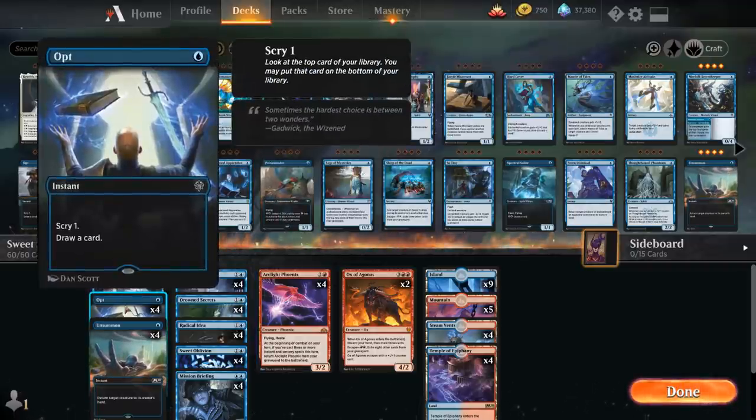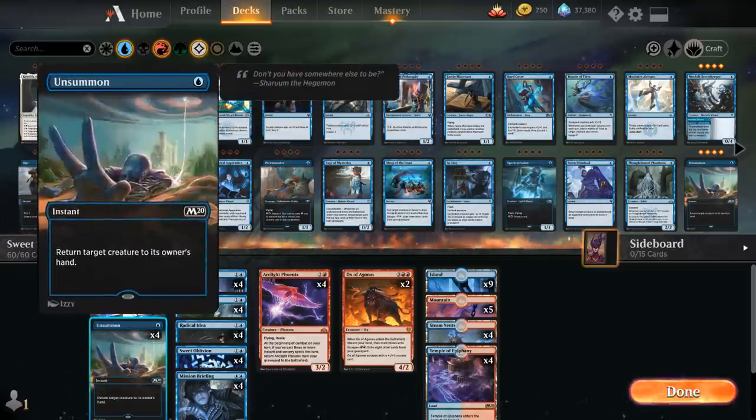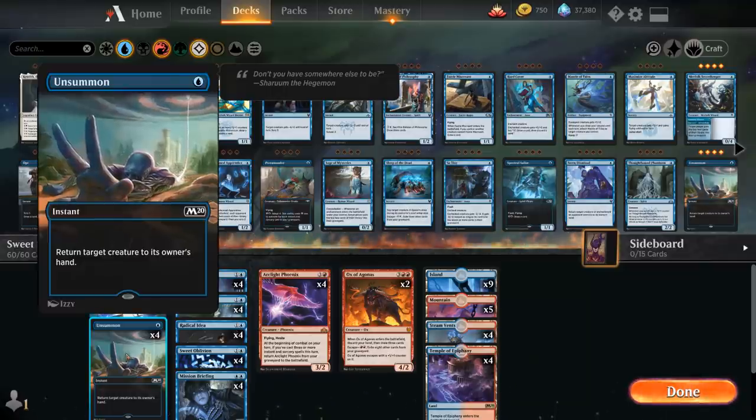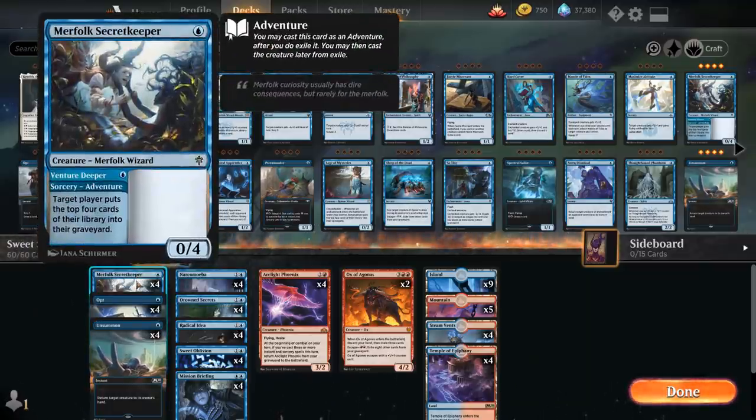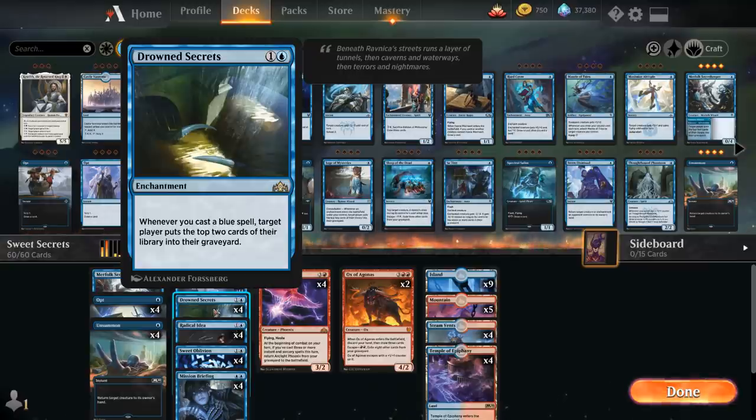We've got the full playset of Opt as a nice one-mana cantrip that also makes it easy to cast three spells in the same turn for Arclight Phoenix. We've got the full playset of Unsummon as our main interaction, and we can also use it to bounce a Merfolk Secret Keeper back to our hand so we can mill ourselves again with the adventure. Then we've got our Narcomebas and the full playset of Drowned Secrets, which puts the top two cards of any library into a graveyard whenever we cast a blue spell — and in the late game we can switch to a mill strategy if killing with Phoenix doesn't work out.